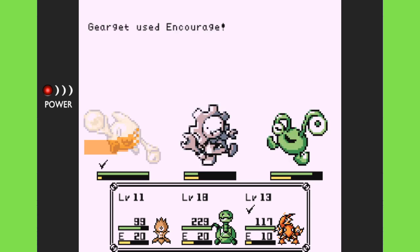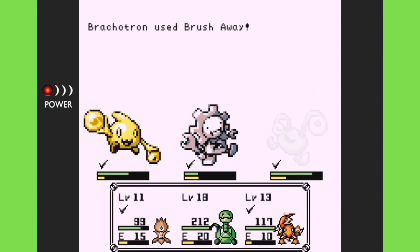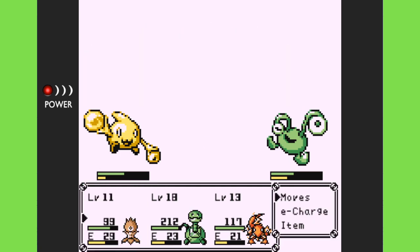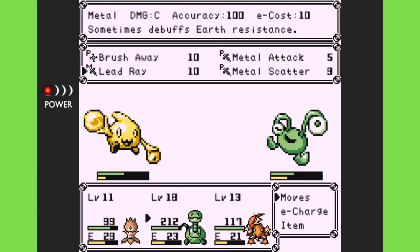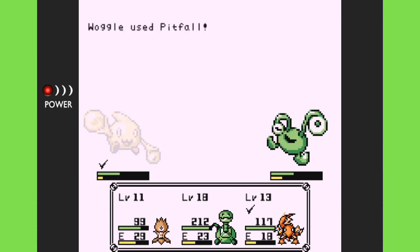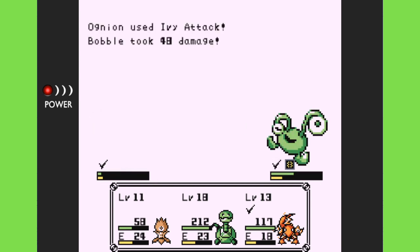There's one that was weak and one that was strong, so electric is actually a bad type to use here — not beneficial unfortunately. Brush Away I believe is strong against wind, knocked him out. It looks like Led Ray is flame, and fire I believe is not a great type against these guys either.